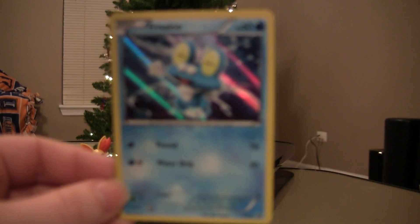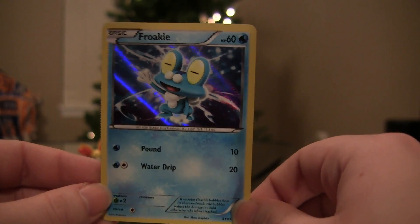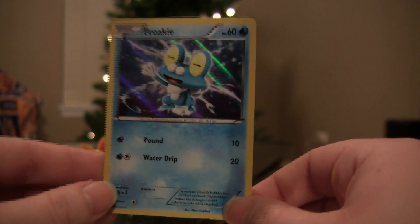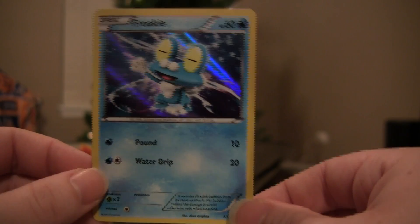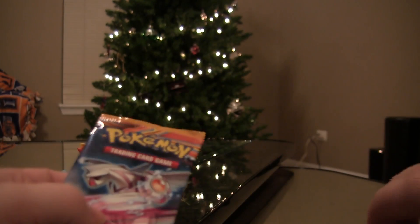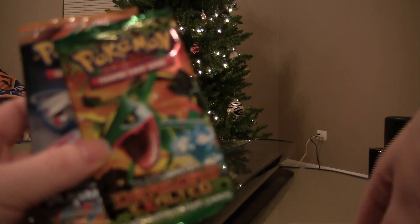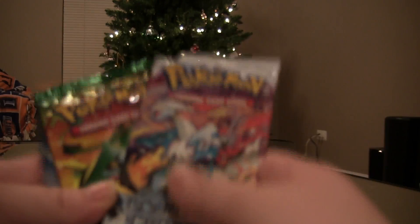Maybe it'll autofocus. Maybe not. There we go. I do think that Froakie is adorable. Look at him and his little squint eyes in this one — he's got his eyes shut or something. He's really cute. I enjoy that card art actually a lot. And of course, same as the last two, we got Plasma Blast, Dragons Exalted, and Boundaries Crossed. So let's do it.